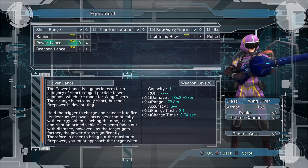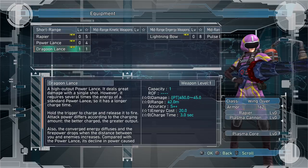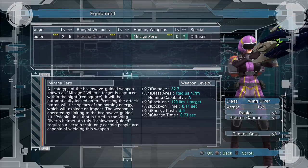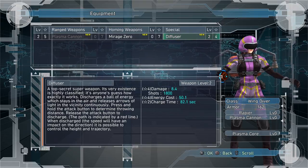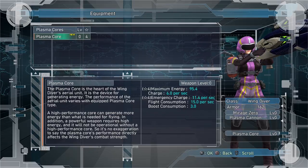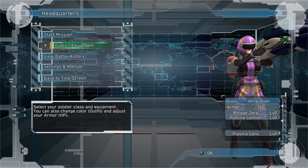Change to Wing Diver. To the Rapier. Probably want to stick with the Rapier — probably Plasma Cannon. Oh, there's the Mirage Zero. Let's try some of these other ones. Diffuser seems interesting, but charge time is slow as heck — let's not bother with that. Plasma Core is maximum energy charge, so you actually get to upgrade your jetpack situation in this. That's neat. Laser weapons get weaker as their ammo decreases. Interesting.